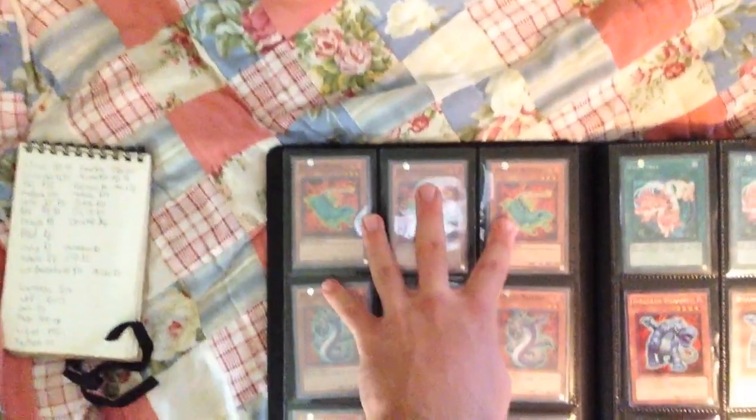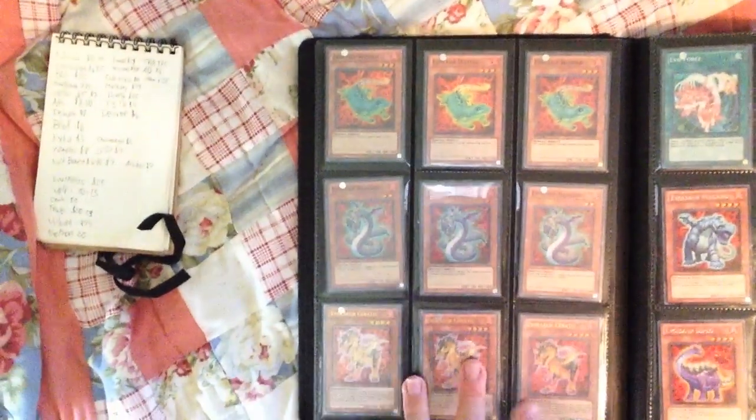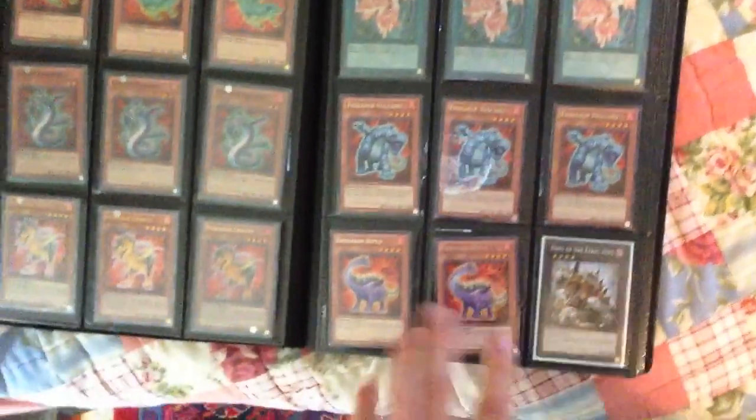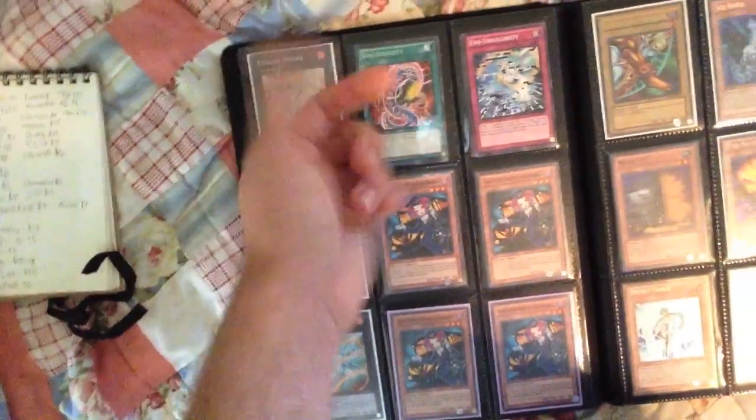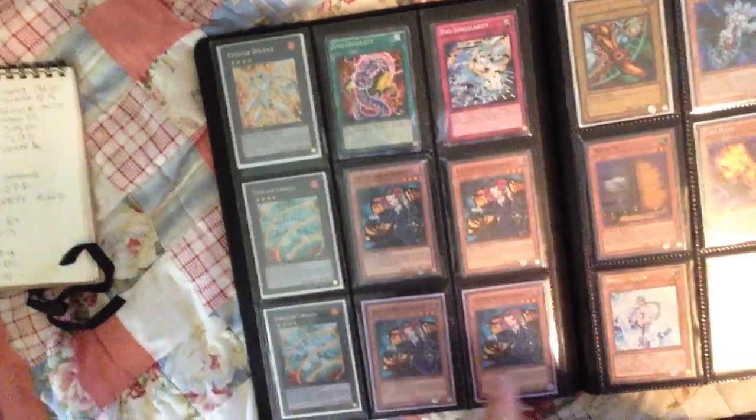Our Evilswarm Core includes three Evilswarm Castor, three Najasho, three Serato, two Ulti, one Ultra, three Evilswarm Exciton Force, three Evilswarm Volcano, two Diplo, and a King of the Feral Imps, and of course the obligatory two Logias, one Dolka, three Evilswarm Diversity, and three Evilswarm Singularity.